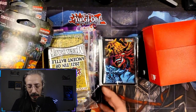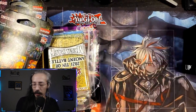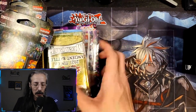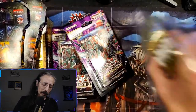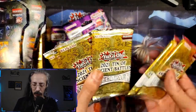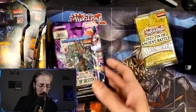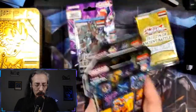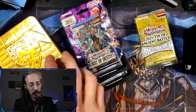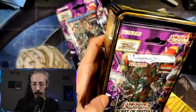Starting off, we got some open packs of sleeves — always good for shipping, not going to complain about that. We have six 2021 tins of Ancient Battles, which will be opened at a later date. Then one, two, three, four, five Bursts of Destiny, an Amazing Millennia which will be part of today's opening, and should be more Bursts of Destiny in the tin — probably the best use of a tin I've seen so far.